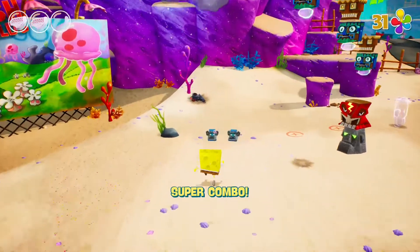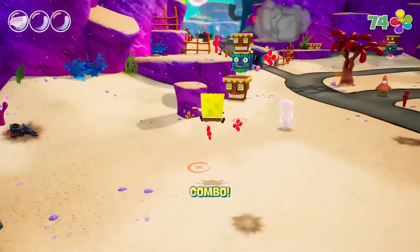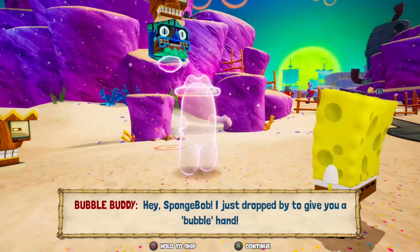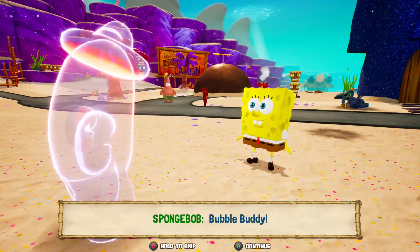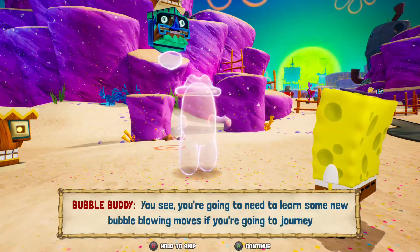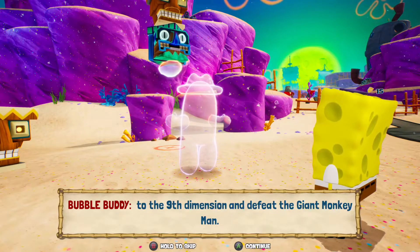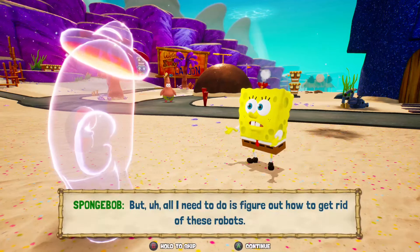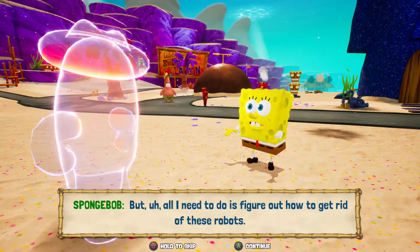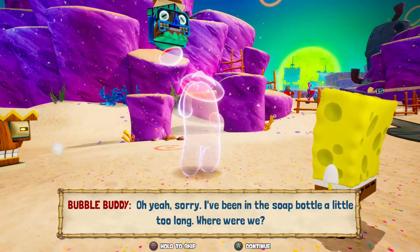Spongebob Squarepants Battle for Bikini Bottom Rehydrated is a complete remake of the classic title from 2003. Spongebob and his best friends Sandy and Patrick must work together to fight oodles of robots that Plankton has created. Plankton, having lost control of the robots, has begged the three friends for their help in getting him back to the Chum Bucket so he can shut them down. Of course, Spongebob doesn't know that Plankton is the one who released the robots in the first place, and he's willing to help if it means saving Bikini Bottom.